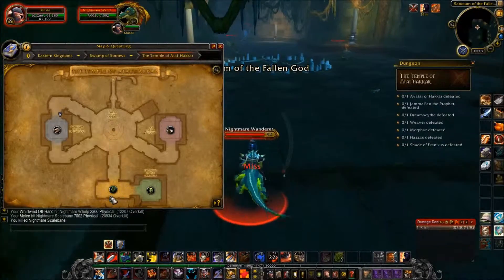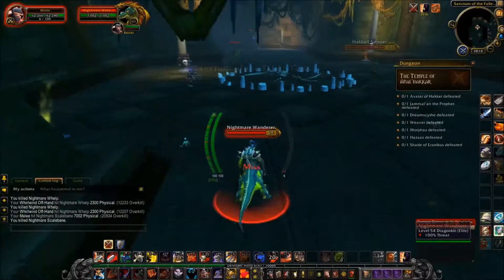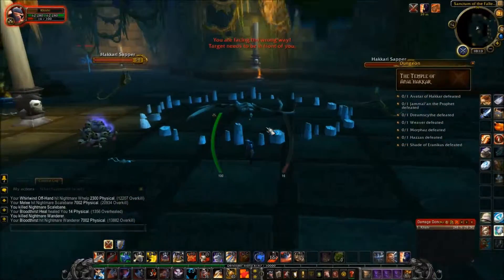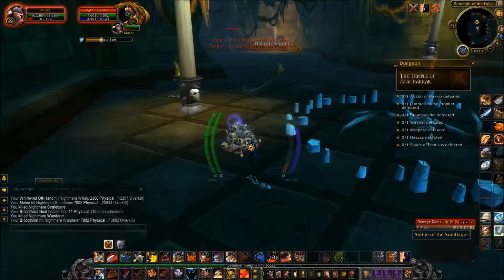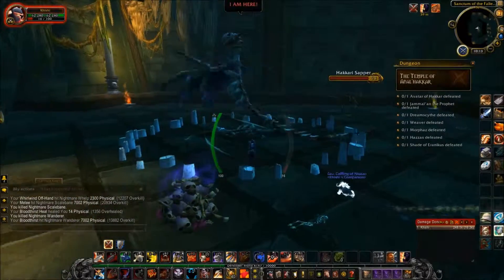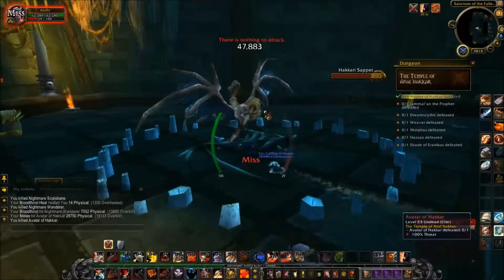There are two Drakes patrolling around this room here. Anyway, first boss chamber. Just click on this Shrine of Soul Flayer — this pile of skulls — and that makes him show up.